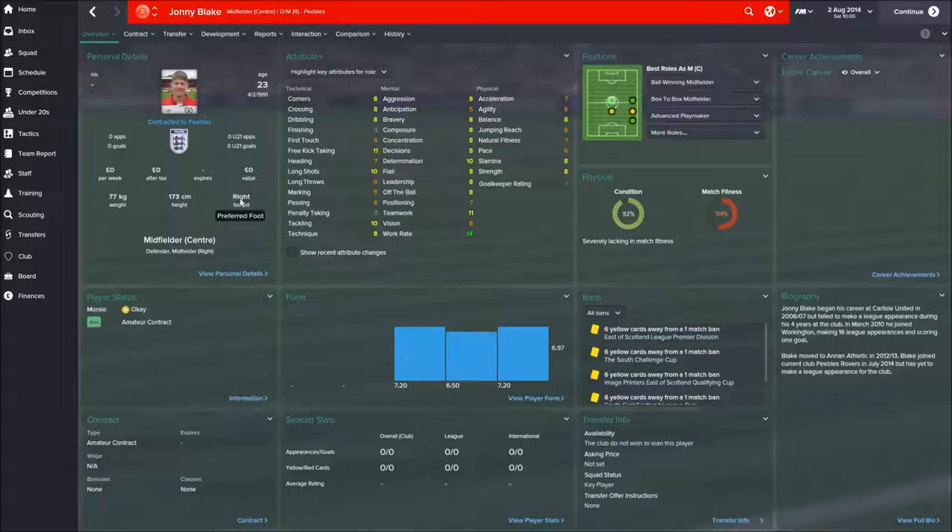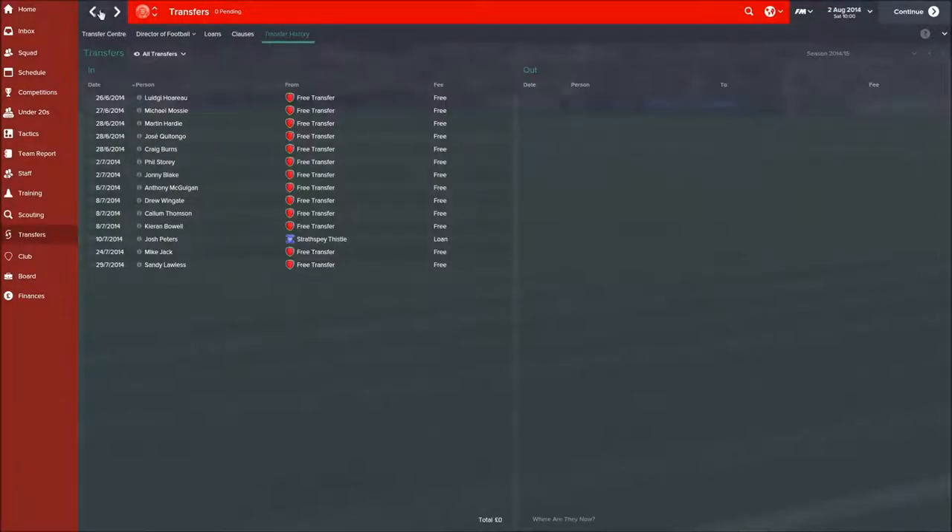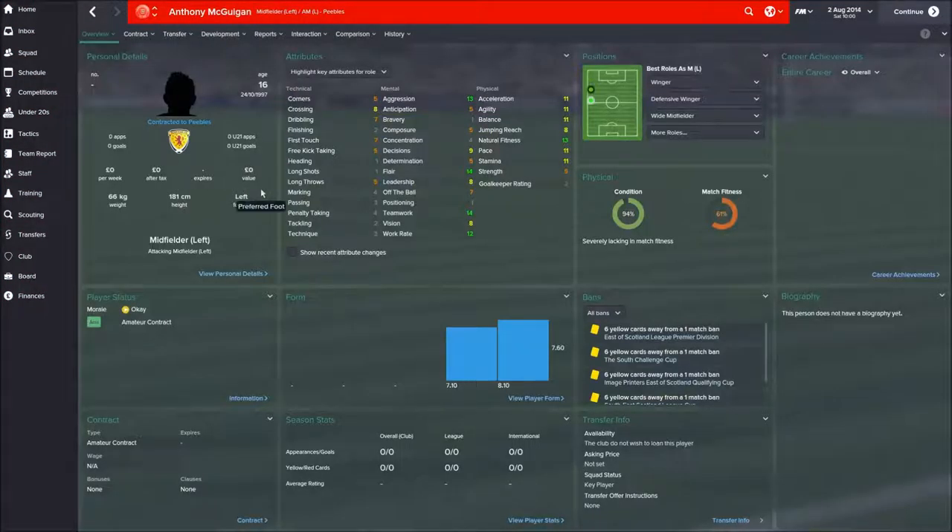Johnny Blake is here as a central midfielder but is actually playing at right back for us at the moment just because he's that much better than the other options we have. Very well-rounded individual, slightly older, his career has taken a bit of a dive — starting off in League One and dropping all the way down to the East of Scotland Premier. Next up, Anthony McGuigan is going to be our first choice left winger. Pleased with his teamwork, work rate, natural fitness, and flair — something we've been missing from a lot of players. Crossing is alright, probably need to work on it. The technical side isn't too great, but the guy's 16.